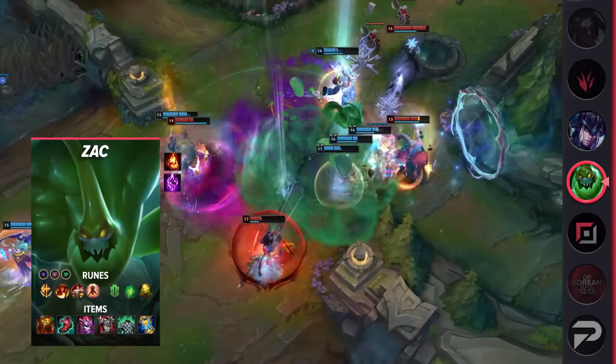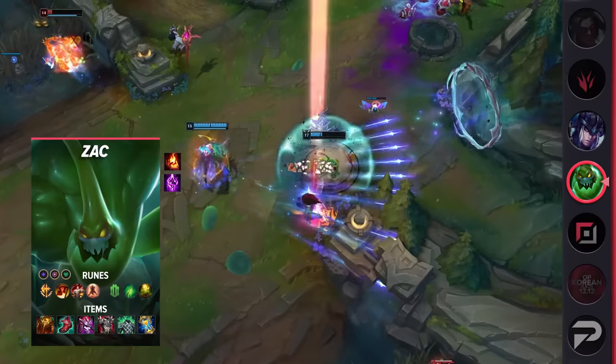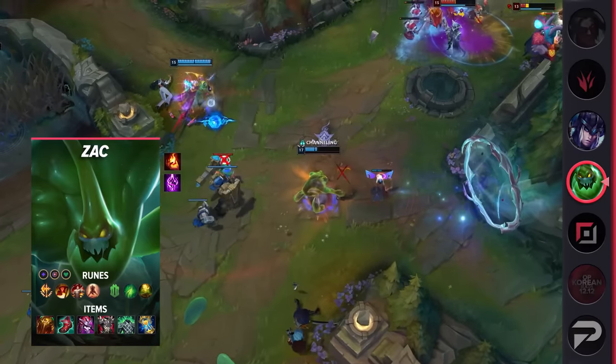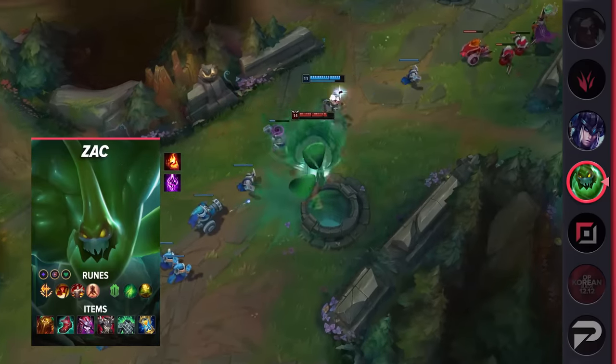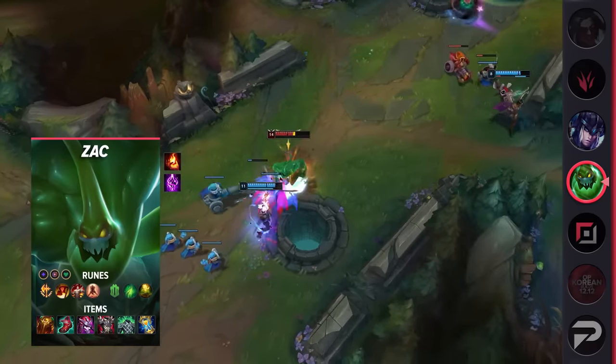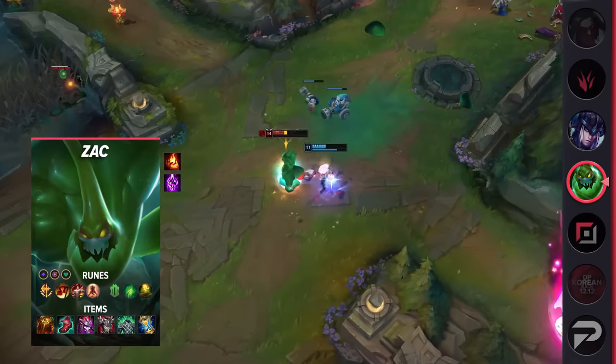His items are Sunfire Aegis, Ionian Boots of Lucidity, Demonic Embrace, Thornmail, Spirit Visage, and Zhonya's Hourglass. This build provides plenty of damage, but it's far from a glass cannon build. Any players will have to work hard to take Zac out of the picture, but can't ignore him either, as he has enough power to take out enemy carries if left unattended, especially with the addition of Ignite in the late game.